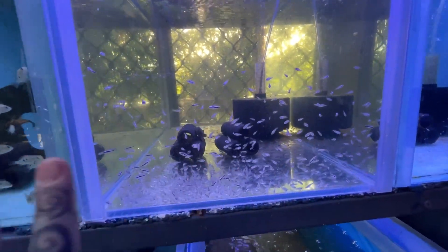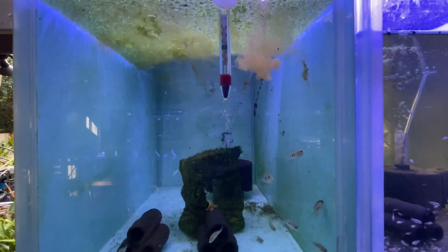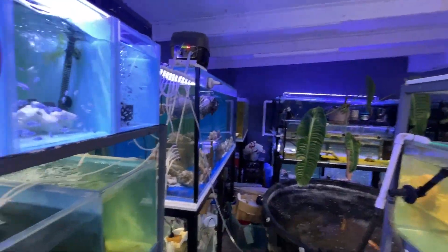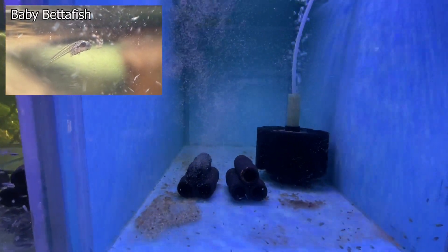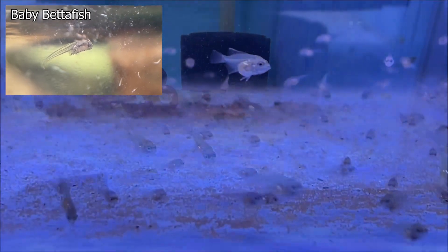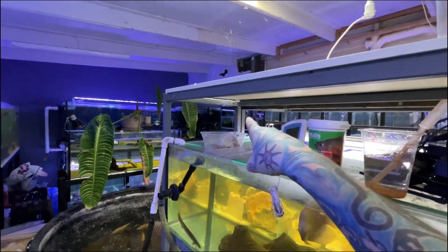Tons of them will survive on this stuff, so it's a lot easier than actually hatching brine shrimp. If you've never hatched brine shrimp before, it is a real pain - mainly because you need salt water, you have to wash it, and you have to make new salt water up all the time. The only fish that won't be able to eat it are like betta fish fry and a lot of little tetras that are just way too small. For those, we feed them micro worms for about a week or two first, then onto the decapsulized baby brine shrimp. As you can see, their little tiny bellies are completely filled with brine shrimp already - super quick! Feed them about three or four times a day.